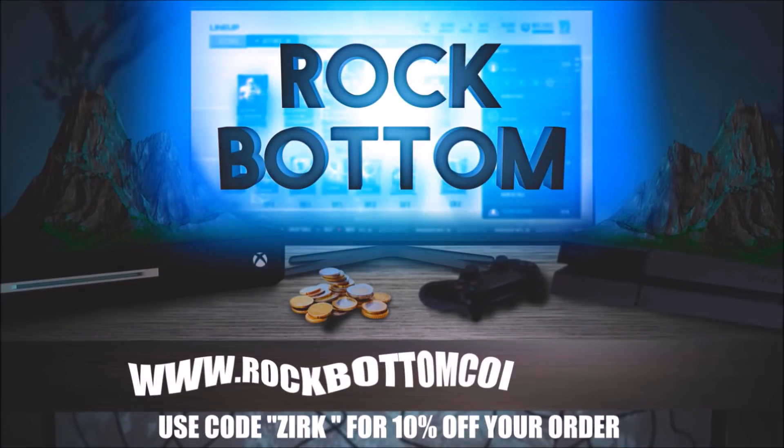One of the safest and cheapest Ultimate Team coins anywhere - check out rockbottomcoins.com and use code ZERK at checkout for a 10% discount on your order.